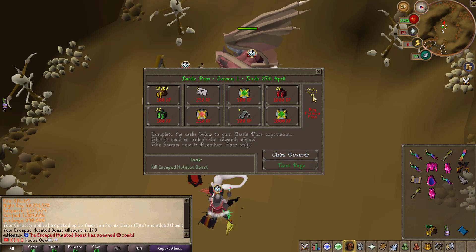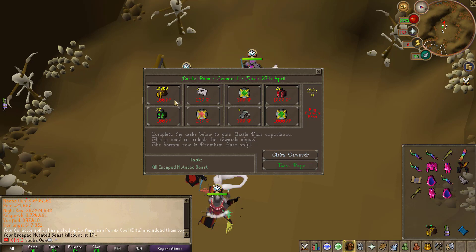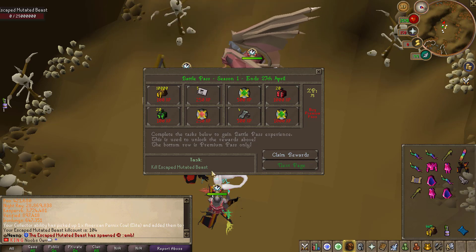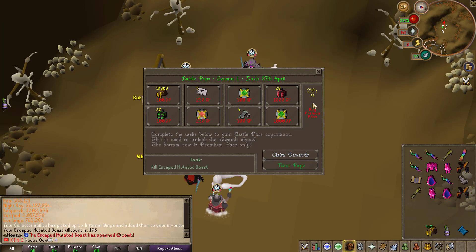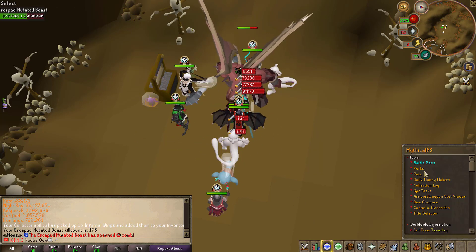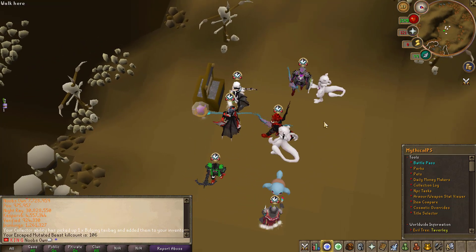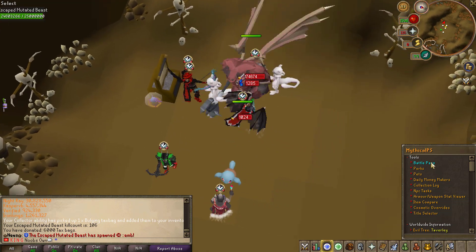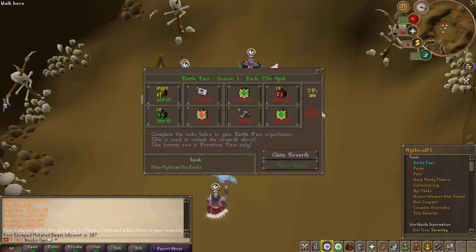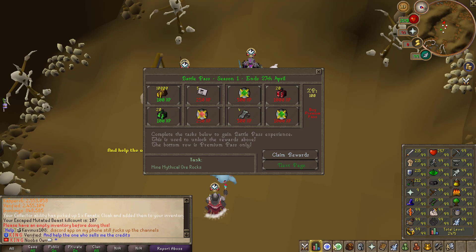I've meanwhile learned something — each kill only gives me five experience, meaning I would need about 20 kills to get to the next level. Once you complete the unlock to the next level, your task is completed. Each task gives a different amount of experience, so you want a good task to get a lot of experience. As you can see, if I open my Battle Pass now I'm at 90 experience, meaning I only need two more kills. And there we go — that's the final kill, giving me 100 experience, and now I can claim the rewards. My next task is to mine mythical ore rocks.